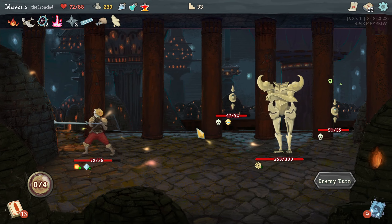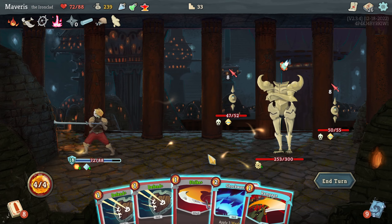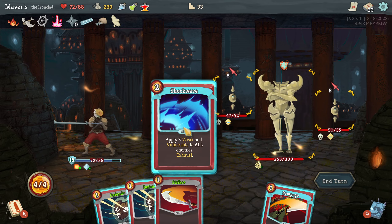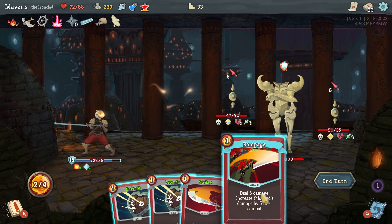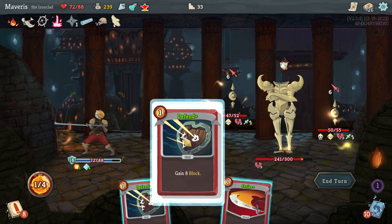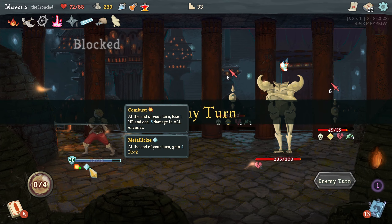They're stealing my cards. Those are good cards. It's not cool. Then they attack for 8. Definitely shockwave. So now they're attacking for 6. Rampage. Defend. I didn't really need to defend — I have a lot of block.